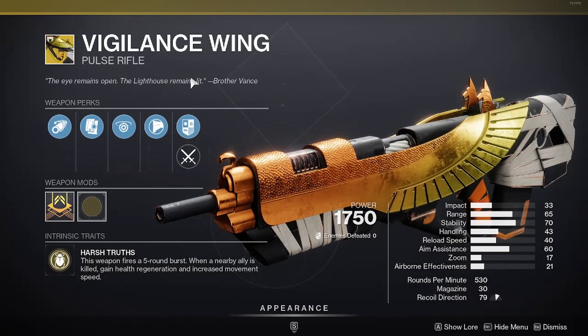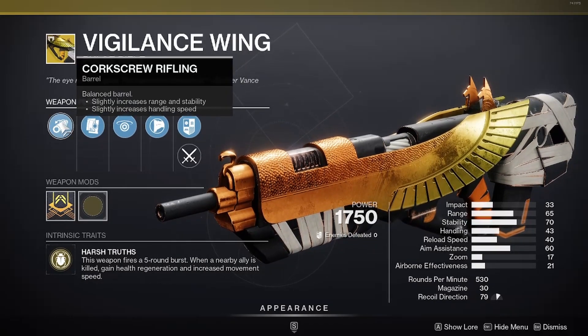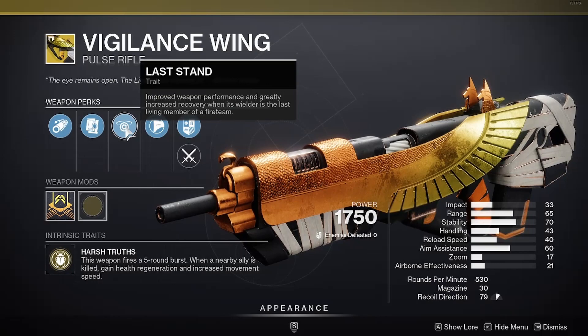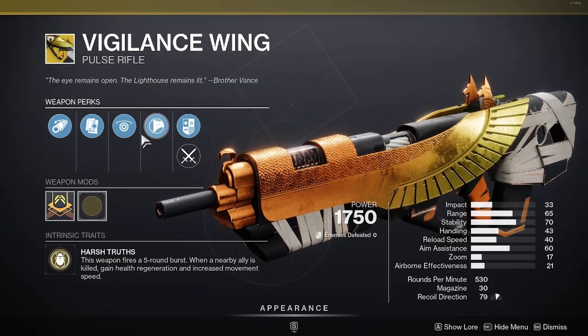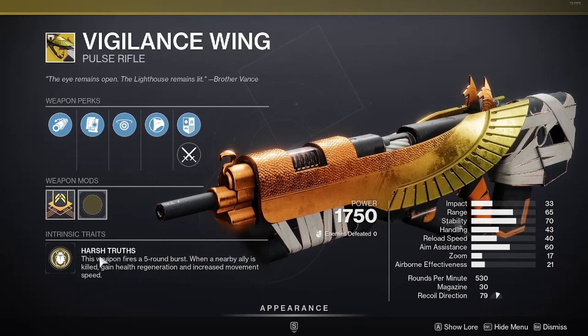For the exotic weapon, Xur has the Vigilance Wing, which is a pulse rifle. The weapon perks are Corkscrew Rifling, Alloy Magazine, Last Stand, and Composite Stock, and it does have a catalyst. The intrinsic trait is Harsh Truth.